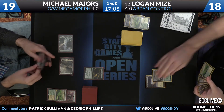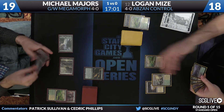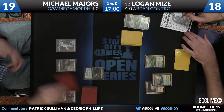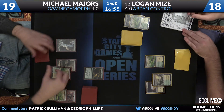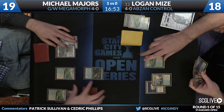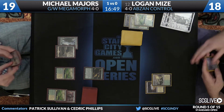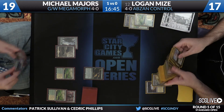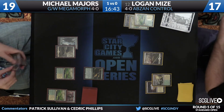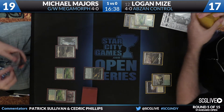Turn three here for Logan. There's a Heath. Heading back to Majors, who's drawn his own Heath — it's a very Windswept Heath-centric match right now. Logan's going to sacrifice his Windswept Heath. Majors' Windswept Heath is a little bit easier to resolve though — he's got two basics, so it's only Canopy Vista. For Mize, does he get a dual? Does he get a basic? A little bit tougher — he's going to get a Plateau.